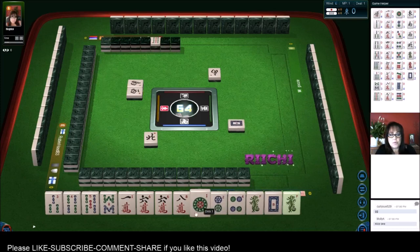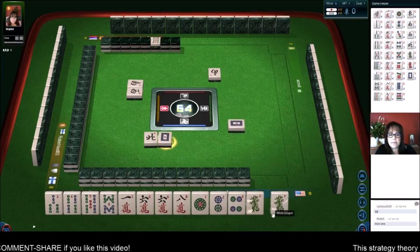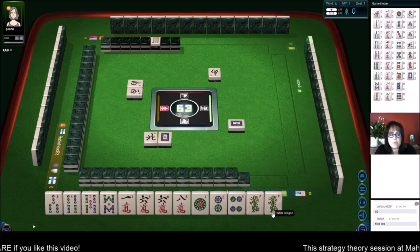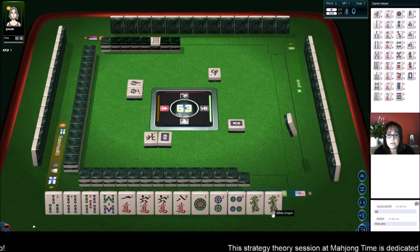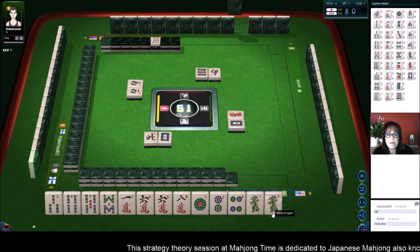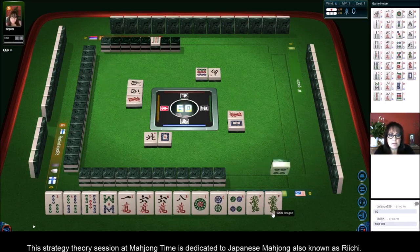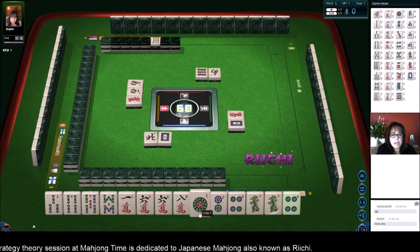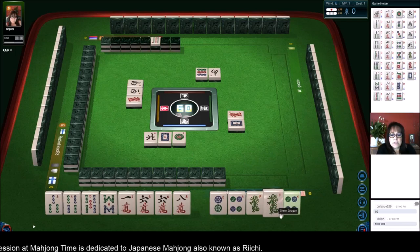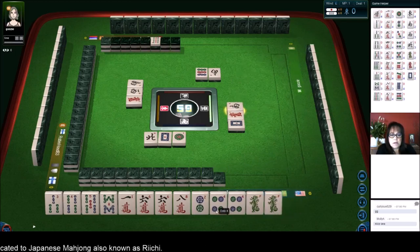Oh look what we got — we got a dragon. We could do Yakuhai alone. Yakuhai is like a pon of dragons, a valued honor. We've got another pair. Let's discard the one. Now we have two pair, three pair.